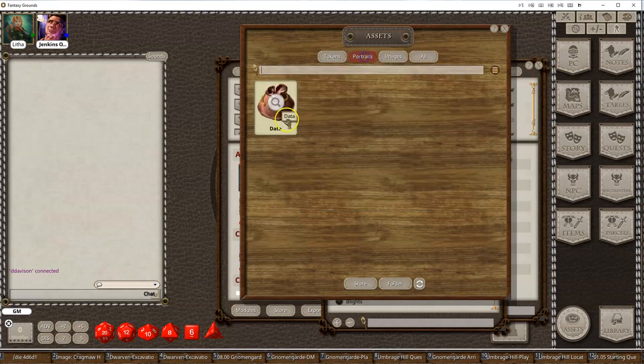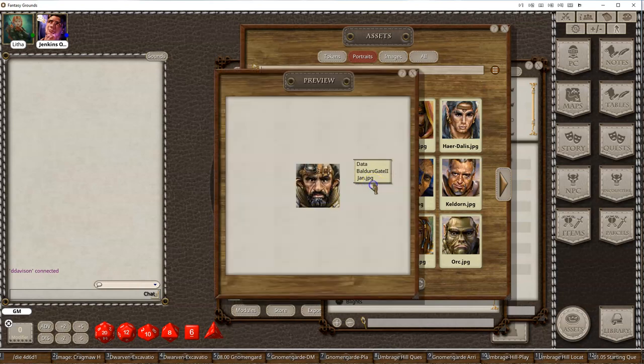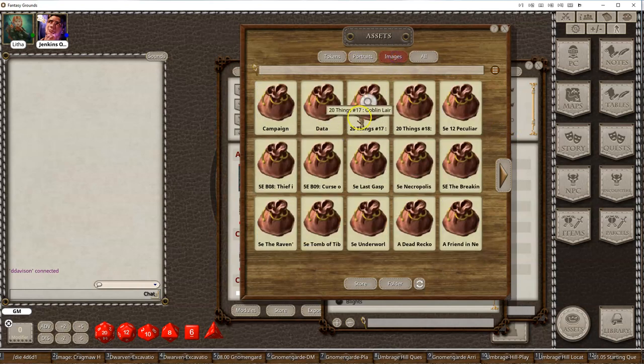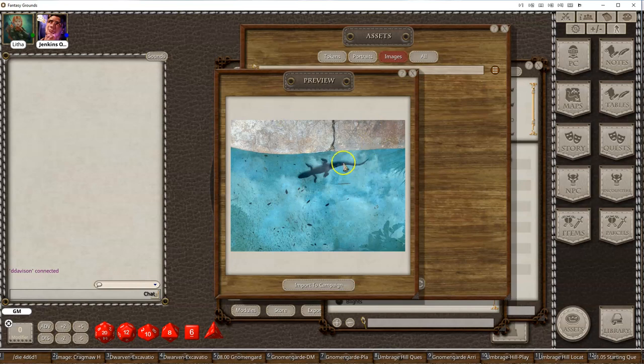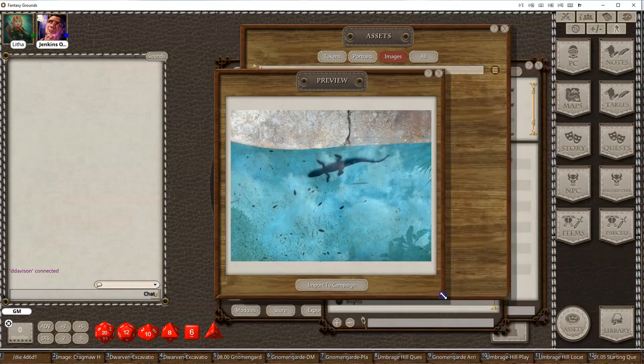Everything is basically set up so you can zoom. If it's bigger, it'll show it bigger. You can zoom and enlarge these a little bit to preview them.